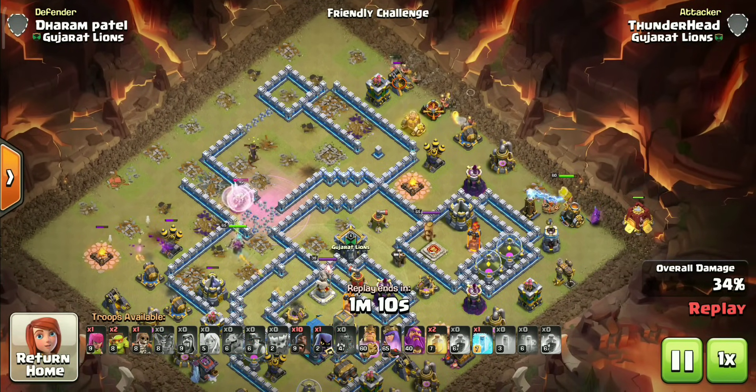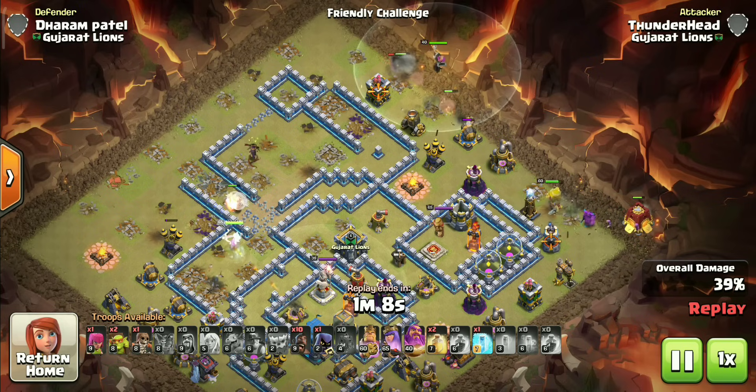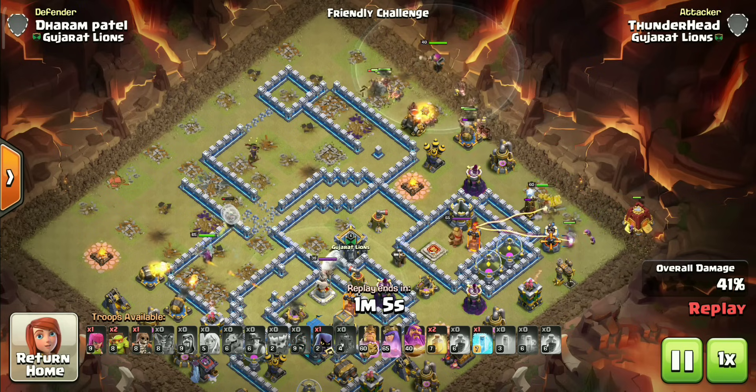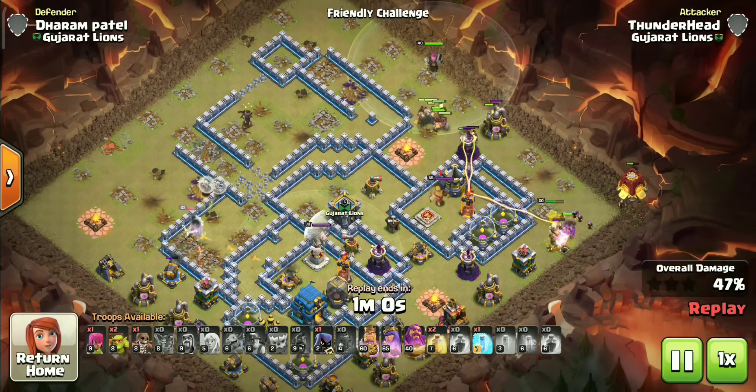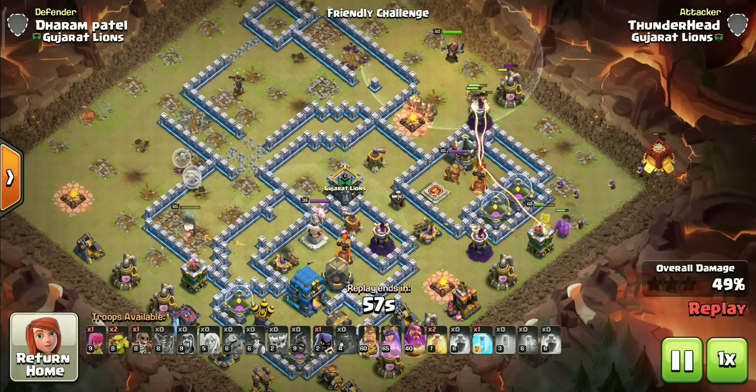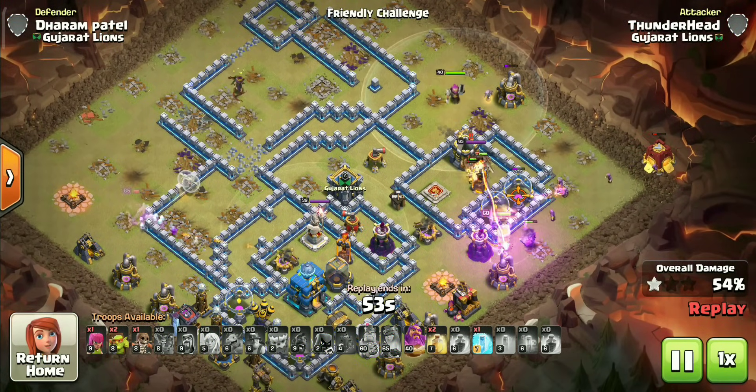We will use remaining spells in the core to protect our troops against heavy damage. With the queen getting more than expected value, we can even swap some of them. King and stone slammer will make sure they head towards the town hall.